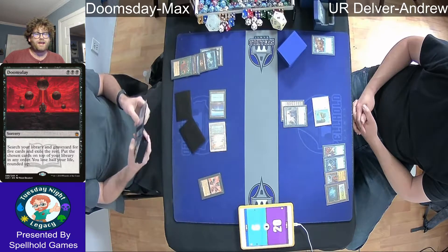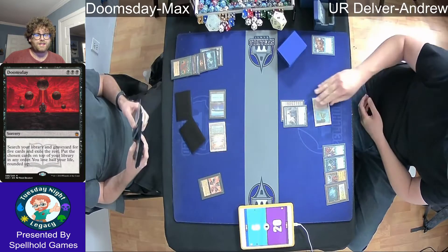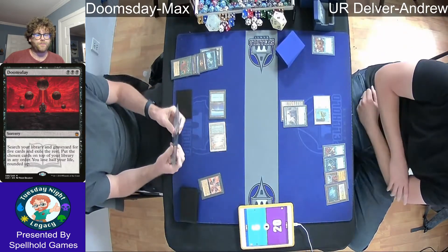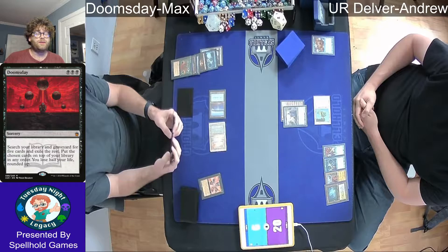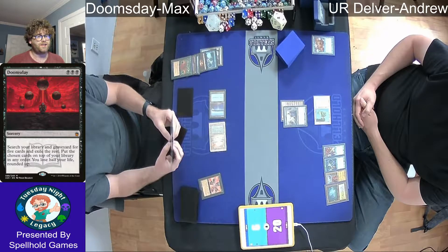So he's going to spend a lot of time trying to build this specific pile, as he sees that Andrew has quite a bit of interaction and could Brainstorm or Ponder into a counterspell. With having to pay half of his life total in order to resolve Doomsday, that Delver of Secrets, if it flips, is a huge clock — it turns into a three-turn clock. And that's assuming Andrew doesn't draw any direct damage like Lightning Bolt.